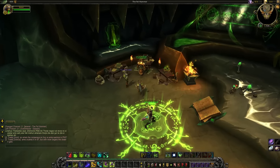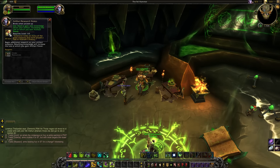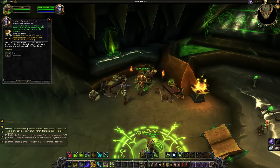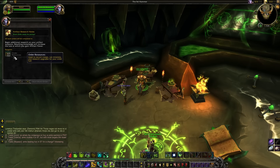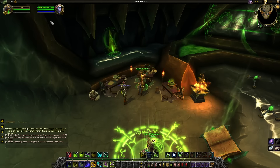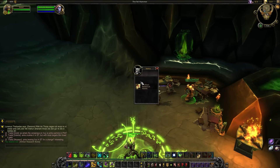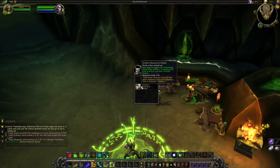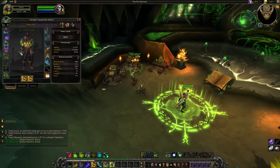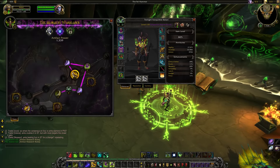The first thing you need to make sure you're doing is in your class hall. This isn't going to net you any power directly, but trust me when I say you need to stay on top of this specific work order. This is your artifact knowledge research work order, and don't worry about having to find it in your class hall because you'll get a quest which takes you directly to it. Just remember where it is after you've been shown. It's going to take a good chunk of your order hall resources to keep these work orders going, and they take a long time — they start at 5 days but will get progressively faster as time goes on, regardless of what level your research is at. That is time-based instead of research level-based.